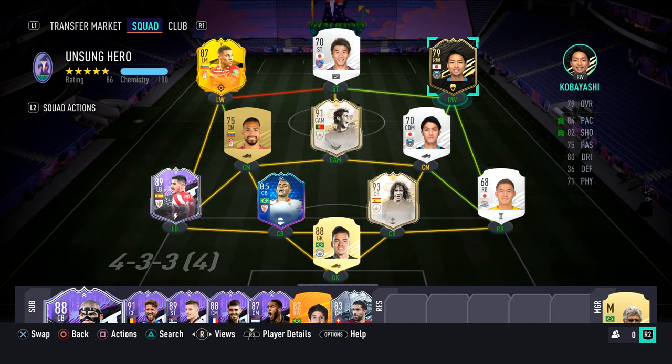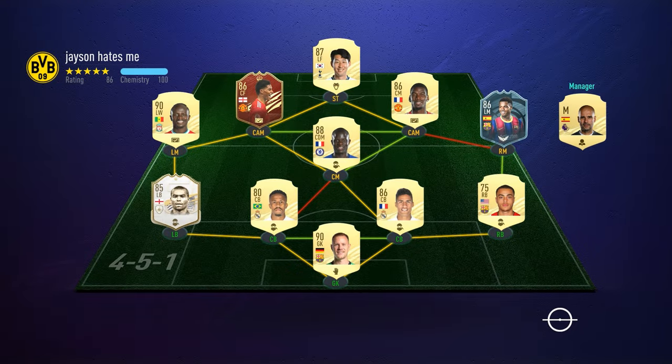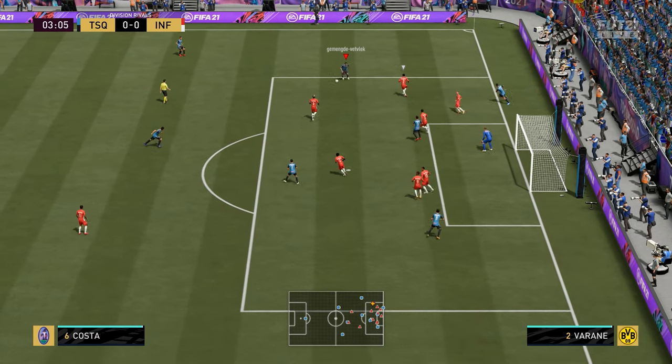But let's go to the first game. My first opponent is using this team — pretty weak team considering we're in March in FIFA. But I'm using silver Japanese players, so I probably can't talk.